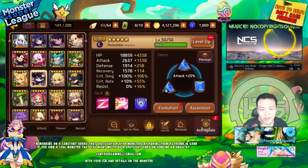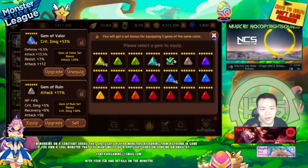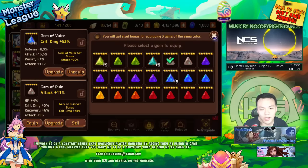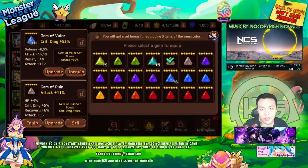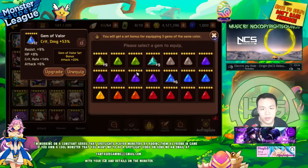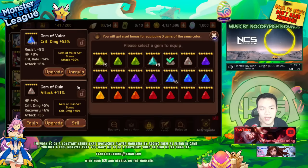...double attack, crit rate, but using a ruin set, because the ruin set gives 40% extra crit damage. But he actually scales better with attack rather than... let me take a quick look. Yeah, because this is only crit damage and then attack is also 11%, so basically he's going to be getting the same amount of crit damage as attack.